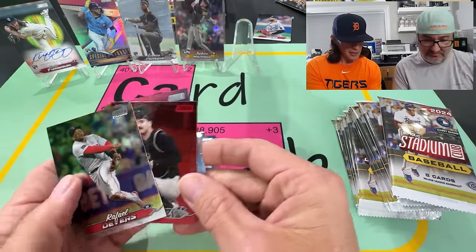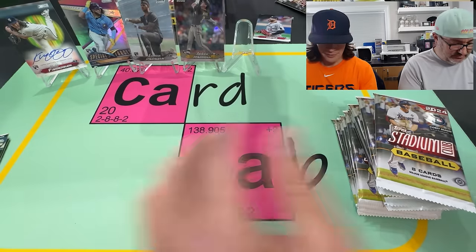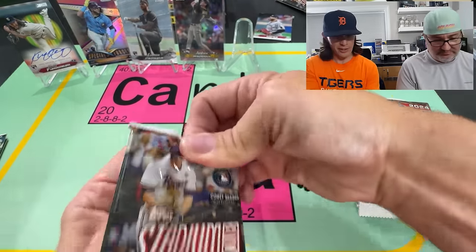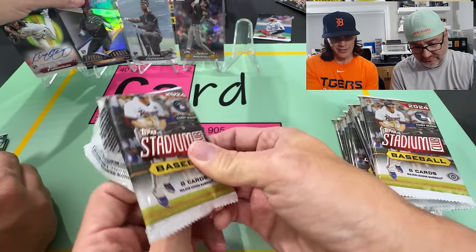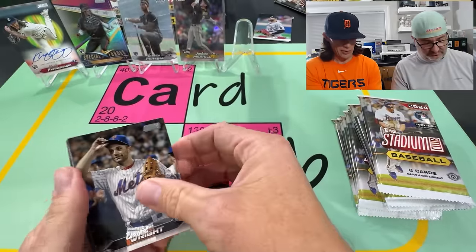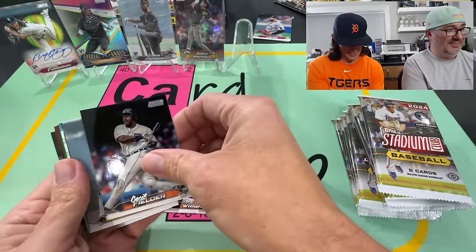And then finish it up with a Devers chrome. That was a nice little pack — like a playoff pack with the Wells and Merrill. Although Wells' postseason didn't go so great. Better than Judge's.